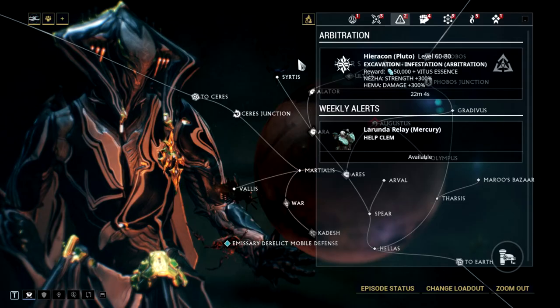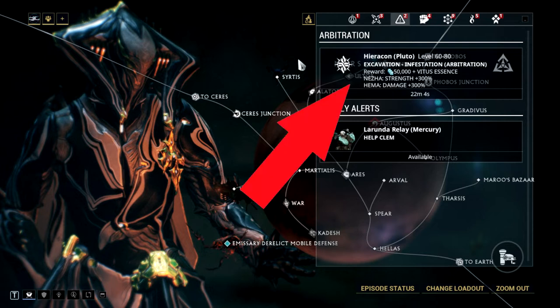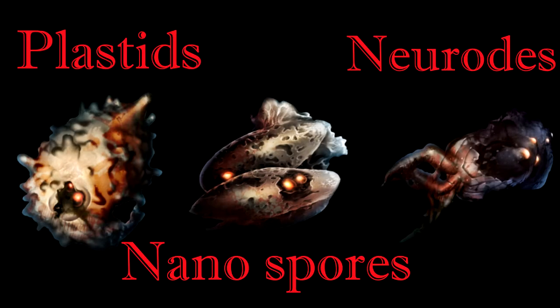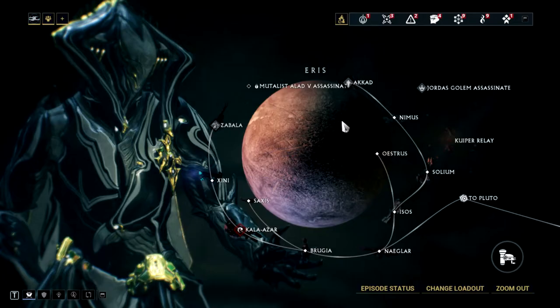For endo, as already mentioned, Arbitration is best. If you don't have access to it yet, any survival or excavation on Uranus or planets that come after it works. For Plastids, Nanospores, and Neurodes, go to Eris — specifically Zabala.